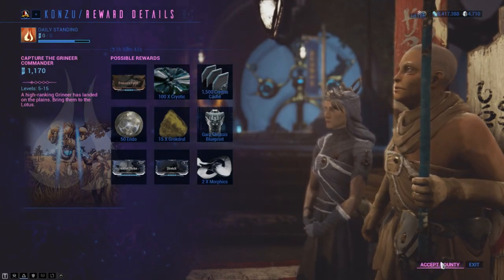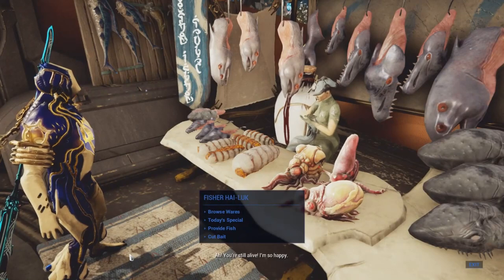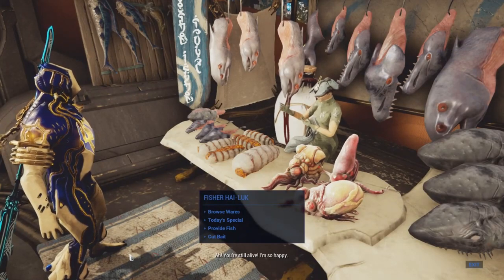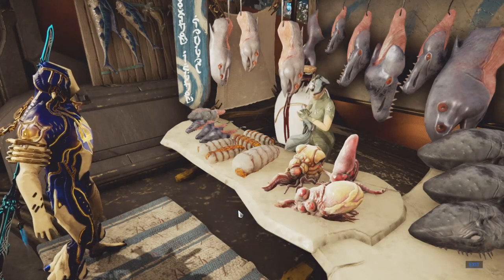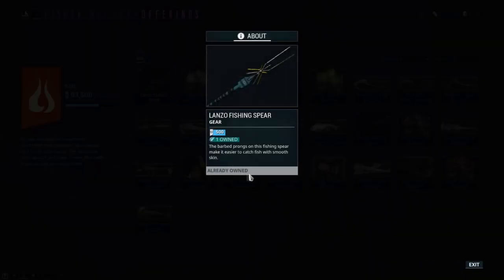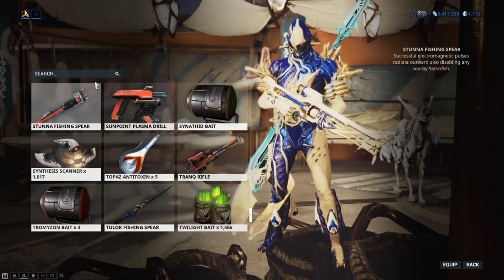Now that you have enough standing, let's go talk to Fisher Hiluck, and boy oh boy does she have some great catchphrases. Now we want to select Browsewares and redeem our first fishing spear, the Lanzo. Let's go ahead and equip our spear as a loadout slot in our gear wheel, so now we are ready to begin our fishing.